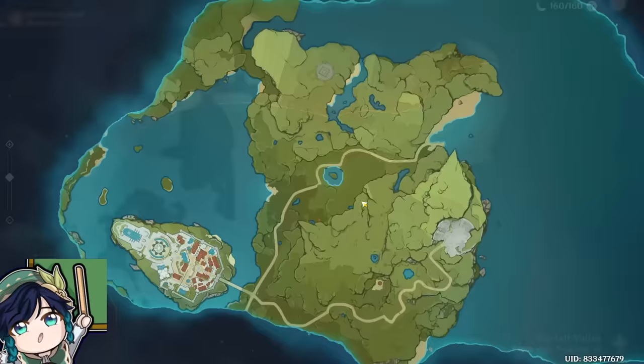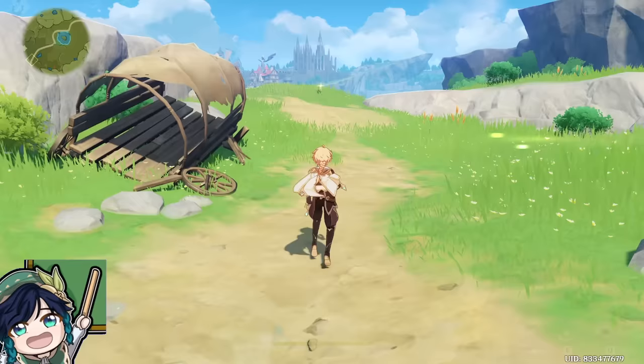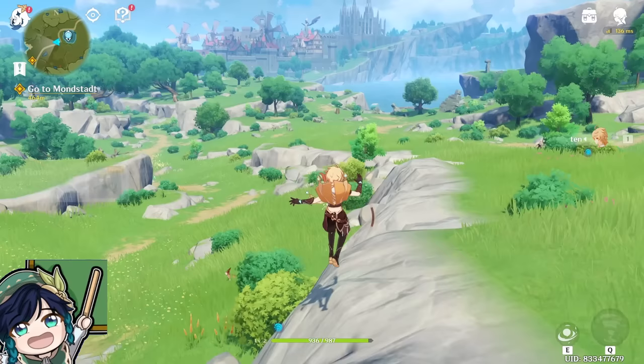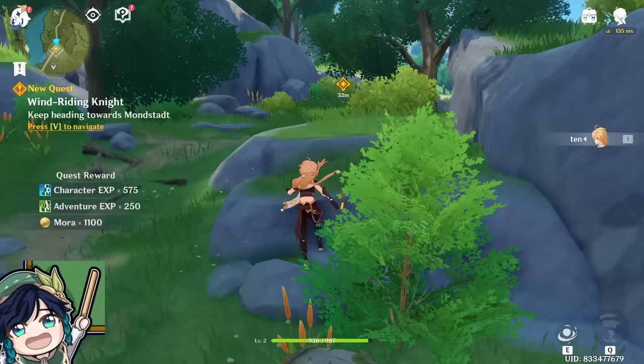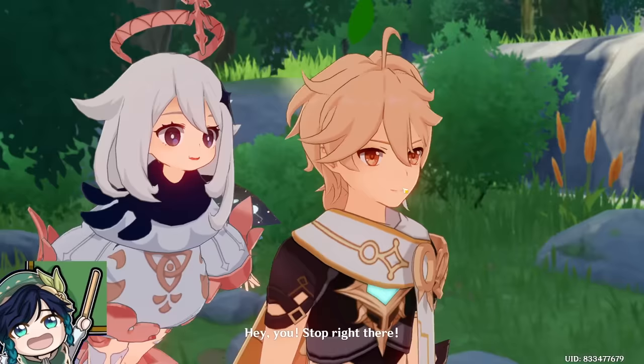Coming into the game right away, our only objective right now is to follow the main story quest. You can see our current objective at the top left of the screen, and you can simply follow the story quest to obtain your first couple characters. Keep walking forward and we're going to be greeted with the Windrider Knight, Amber, who is going to be joining our party.